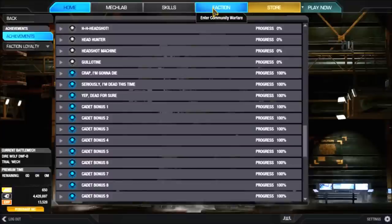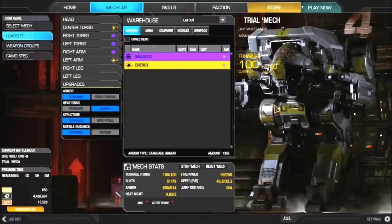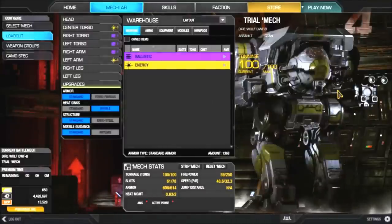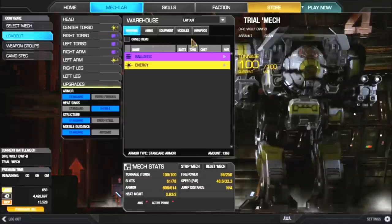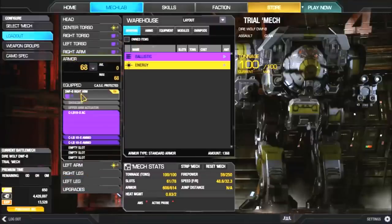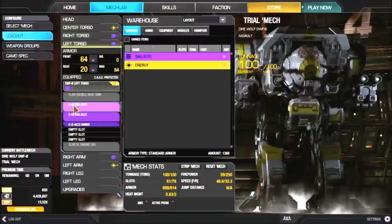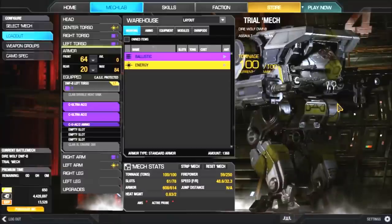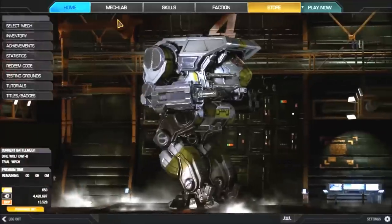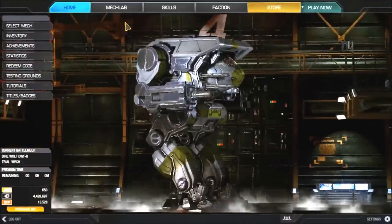So the first part of this video is a generalization. When you pick your mech — we've got the Dire Wolf — you're not able to do anything to a trial mech except look at it and admire it. But you can figure out what's on it: LBX AC, left torso, all the components. It's 110 tons — it's a beast. I don't personally like Clan mechs but I do have two that I love playing. I'm generally an Inner Sphere pilot.